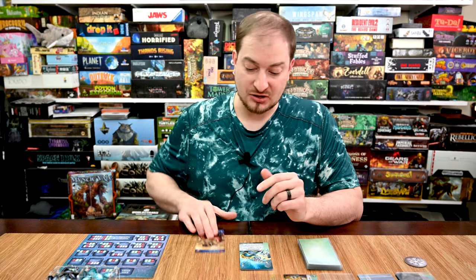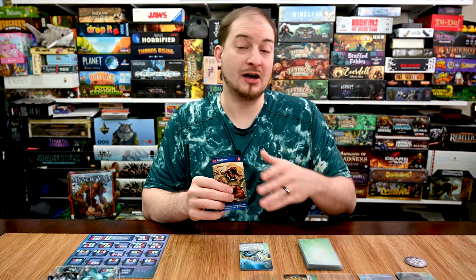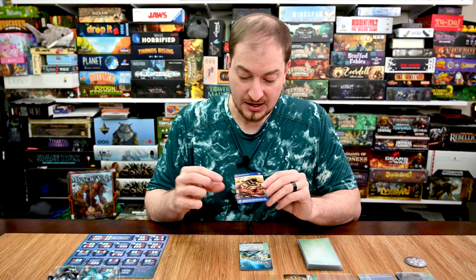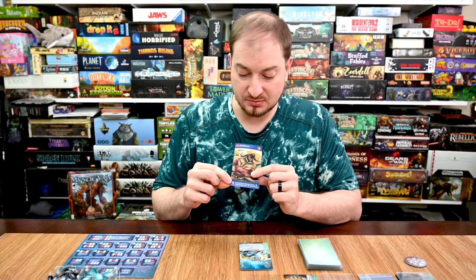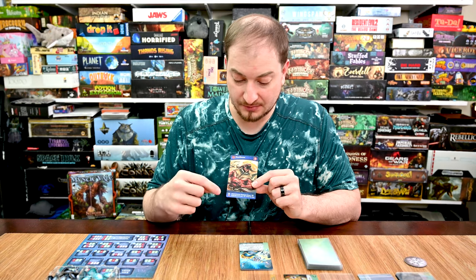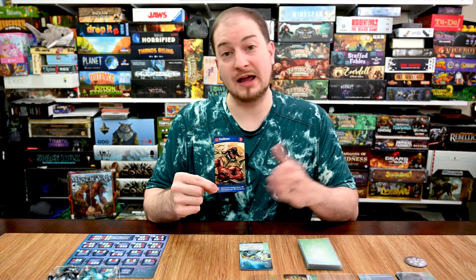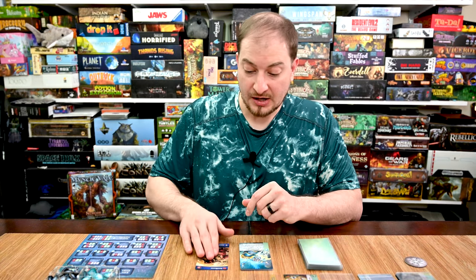First I want to go over what changes with the Nemesis expansion. You'll have Nemesis cards with a difficulty rating in the top corner from one to four — one being the easiest and four being the most difficult. Some Nemesis cards also have an ability at the bottom, sometimes accompanied by an hourglass with a number indicating the round the ability activates. For example, the Soulbane has an ability triggered on round 10 and after. Before that point it's simply treated as if it's not there.